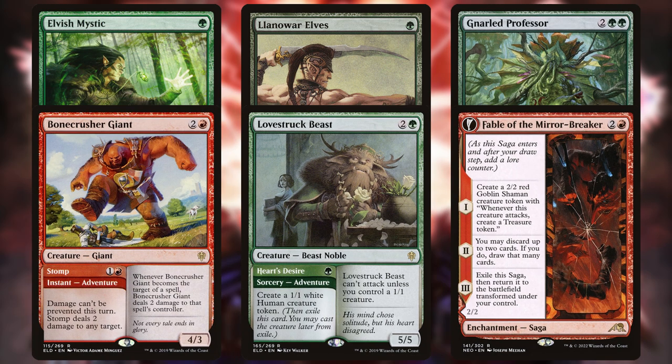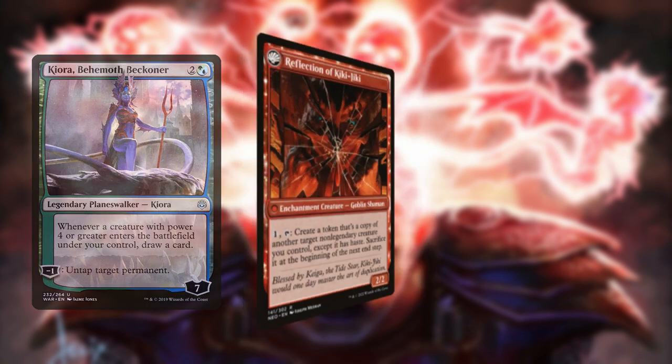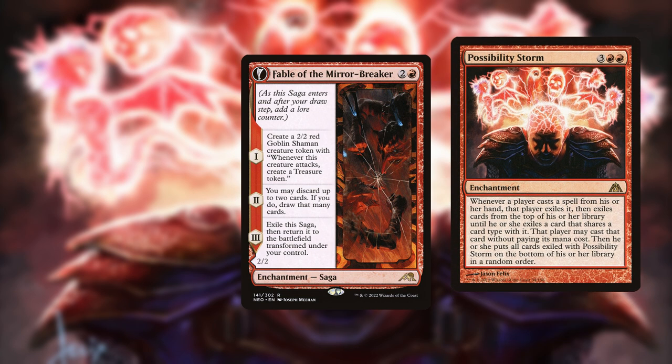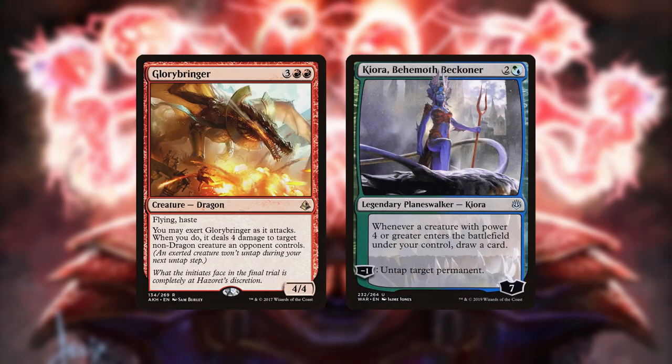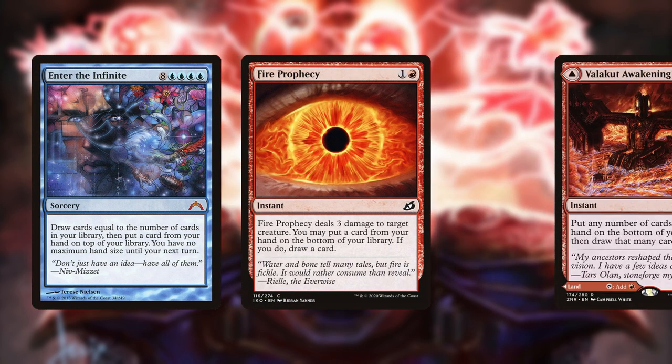Certain cards have additional benefits. Kiora is also good for drawing cards from the deck's various midrange creature threats and can untap things for value, such as Flipped Fable. Fable loots away cards, helping you find the combo or discarding things you don't need like superfluous copies of Storm. Some versions run Glorybringer since it's a threat, removal, and can be untapped by Kiora. In the event you happen to draw Enter the Infinite and therefore can't cascade into it with Possibility Storm, it can be put back in the deck with Fire Prophecy or Valakut Awakening.